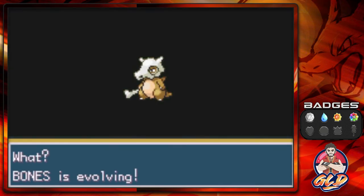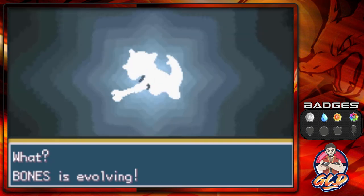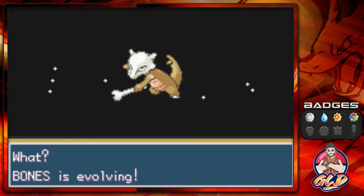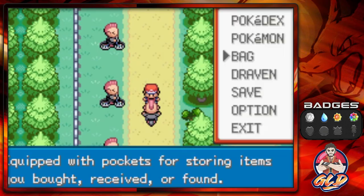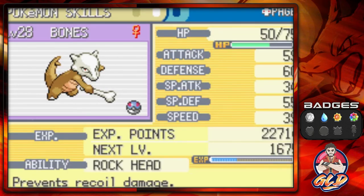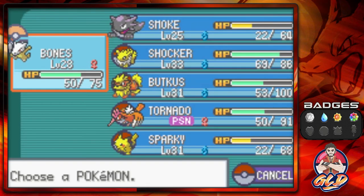Here it is guys — Bones is finally evolving! It took quite a bit, like eight levels, but this Pokemon has become very resilient. And here it is — we got ourselves a Marowak! Let's take a look at our newest Pokemon. Bones the Marowak has a Lonely nature. It doesn't get Fighting type capability but is pure Ground type and still has Rock Head. The biggest thing is its physical defense and special defense, and it also has pretty good physical attack. We put in some work for these Pokemon.